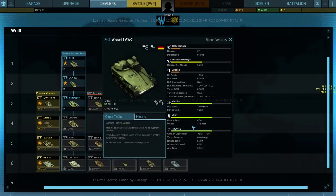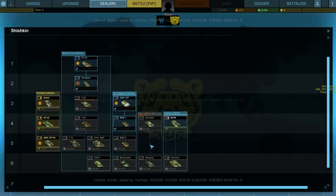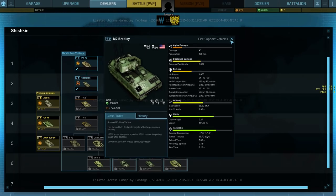The LAV300 has got 443 view range - the next best in the game - and a .25 camo rating. I bring that up primarily because it's a TD, and TDs are normally middle of the pack and literally cannot spot for themselves. But the LAV300 can just about spot for itself. Most TDs are strictly set up to not be able to spot for themselves, like we had in World of Tanks where TDs were sitting back spotting and even unity scouting. But the LAV300 at 443 and .25 is the only TD that can make a claim for spotting for itself.